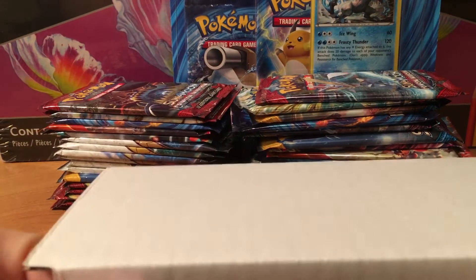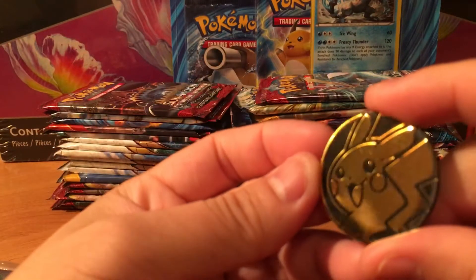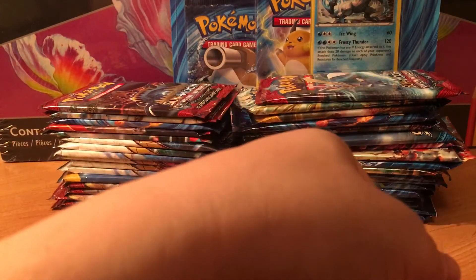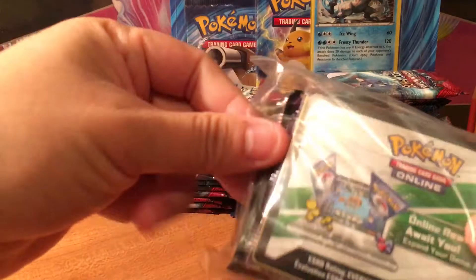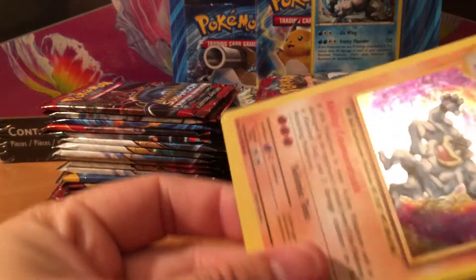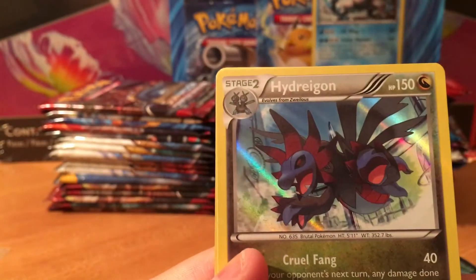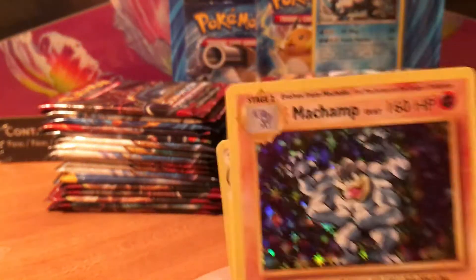This is our last chance — if this box does not have a vintage pack, it's going to be kind of a bad video and not really worth buying. We have a Pikachu coin. If they throw in one of these vintage packs then this would all be worth it. We got Machamp, Hydreigon, and a Salamence.